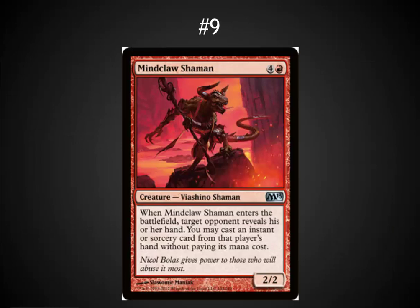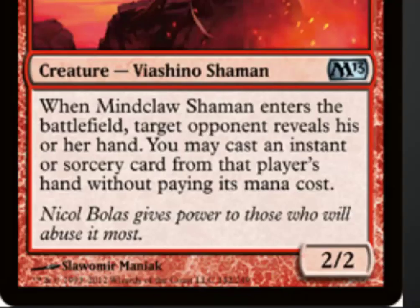Mindclaw Shaman has made it to number 9. This card has only been out a little while, but I've gotten to play it several times in limited and in EDH, and it's just purely amazing in EDH. Being able to cast it with a little mana acceleration on turn 3 means you grab the best sorcery or instant out of your opponent's hand and cast it right away without paying the casting cost. This card can swing games entirely, and it has that wonderful steal-your-stuff effect that I really like out of red.